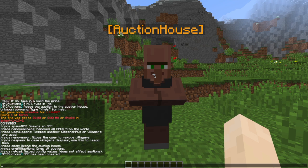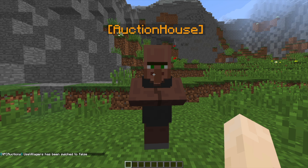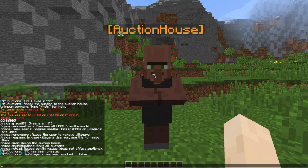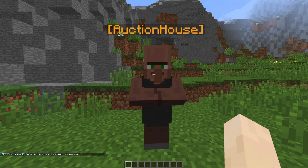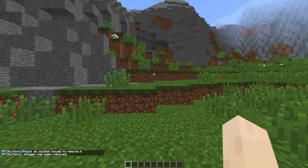If we do /MPCA use villagers, what this is going to do is use villagers instead of Citizens. So if you've got Citizens you could use a different skin NPC, which is awesome — you can toggle this on and off. As we've already got one, we can do /MPCA remove NPC, give him a little tap, and he will disappear.